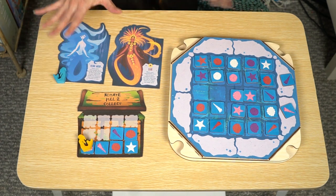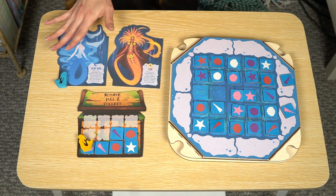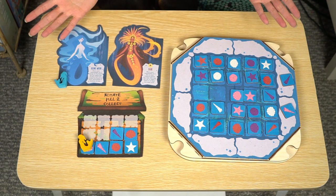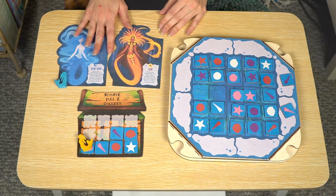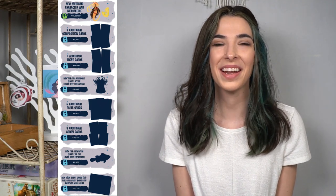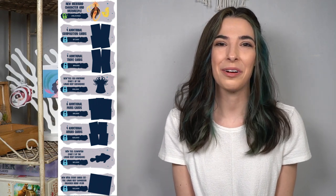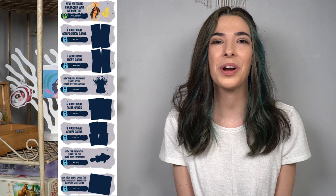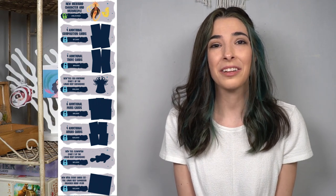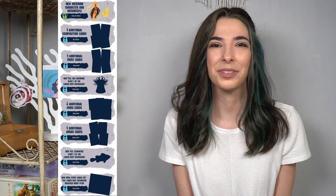And that is how you use the two new mermaids and all of their abilities. Lots of different choices you have now in the game — six mermaids to choose from. And that's not all: we have a bunch of new stretch goals still left to achieve in about a week, including some new tiles that go on the ocean board, as well as a bunch of new cards. All of these packaged together are pretty much an expansion pack, so I hope that we are able to unlock that.